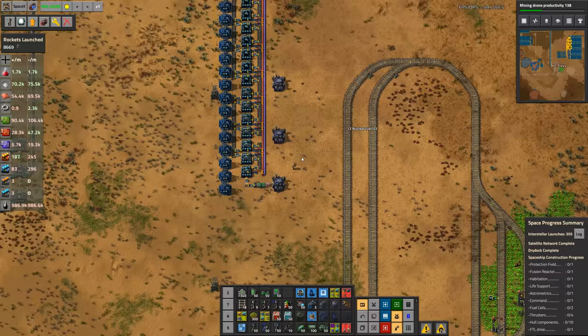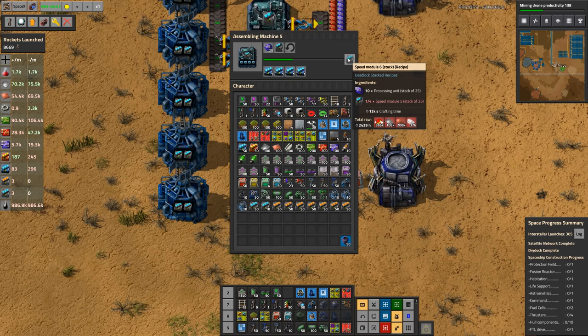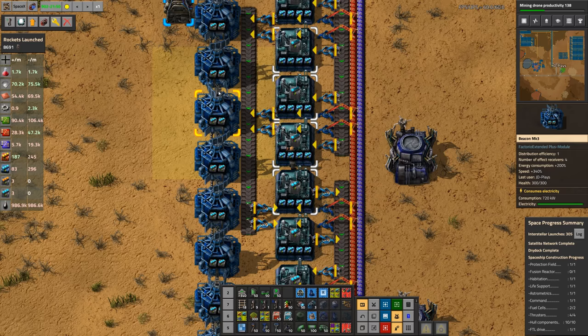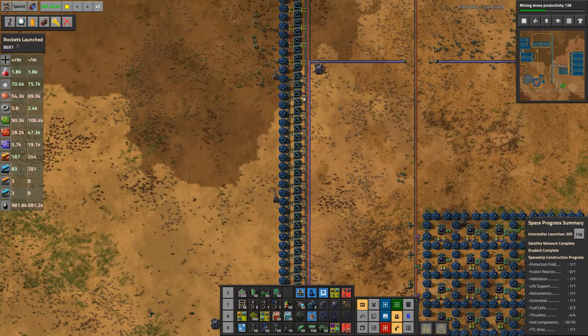So we finally got this up and running. This little facility scales over everything — its main goal is making Speed Module 6s using stacked recipes. A stack of Speed Module 6s takes 12,000 seconds to craft. We have beacons passing 100% of their effectiveness into the assemblers — so it pays off better to put the speed modules into the beacons rather than the assemblers directly, since beacons pass over 100% of their effectiveness.